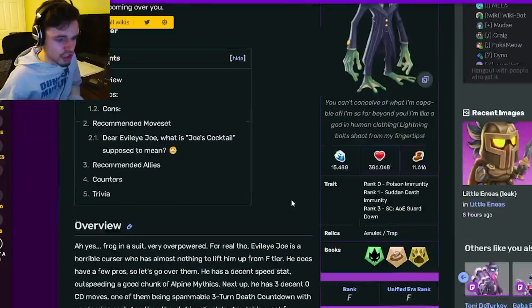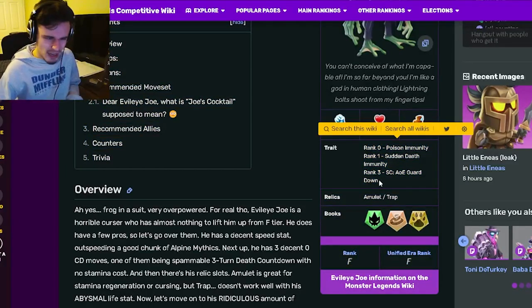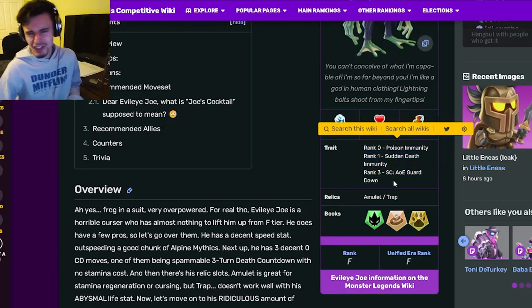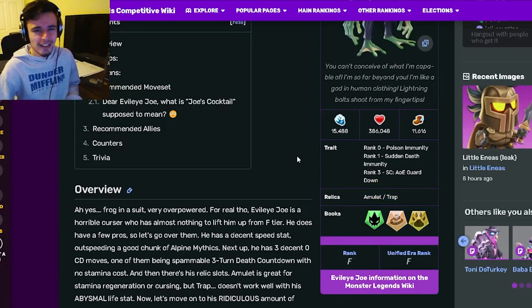Evil Eye Joe is a Cursed type, and his traits are Poison Immunity, Sudden Death Immunity, and Guard Down. His rank 3 is actually pretty decent, but his other two are really bad, and rank 3 isn't very great — just decent — so his traits are just kind of bad. His relics are Amulet and Trap, which are both pretty decent.